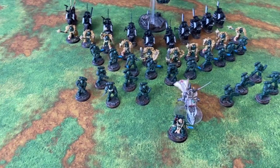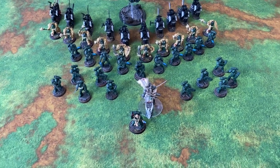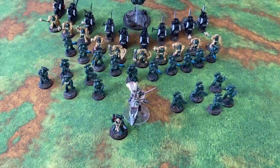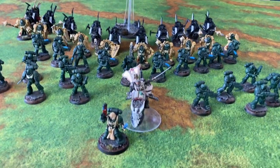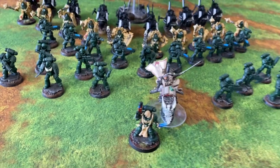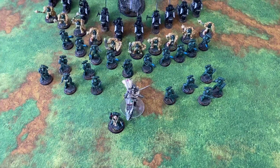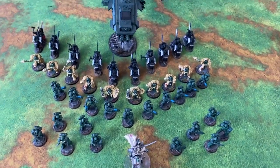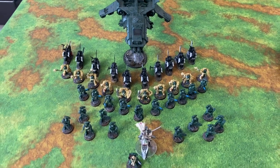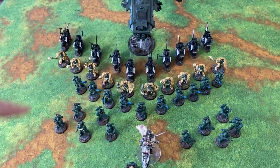We have two Intercessor squads, and I just realized my Infiltrator squad is not on the table — probably because it's infiltrating, Michael! Leading my army we have Samael and a Primaris Lieutenant. Why the lieutenant? Hell Blasters, re-rolling the wound — absolutely. So that's 1,994 points. The infiltrator unit is over here hiding.